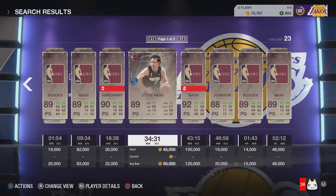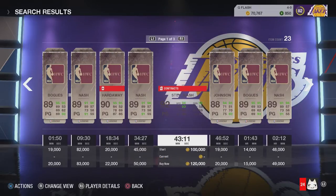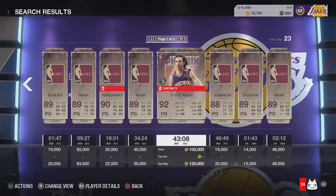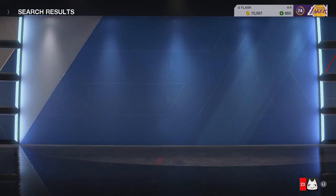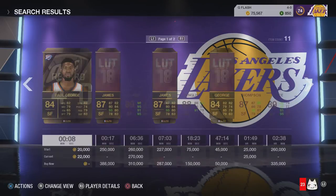After selling players from the packs I opened, I was debating my point guard position — whether I should get Tim Hardaway, Steve Nash from the Dallas Mavericks, or Steve Nash from the Phoenix Suns. Steve Nash from Phoenix has more speed, higher dribble, and a better mid, but Nash from Dallas has a better three. Tim Hardaway is much cheaper than both, and he has 85 defense, 95 dribble, 87 three, 84 mid, and 90 speed.